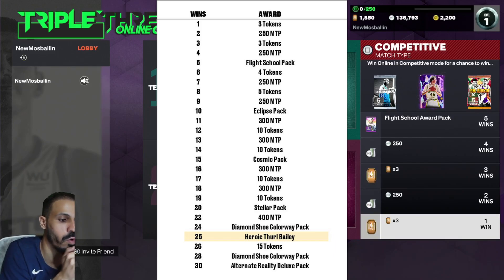From win 1 to win 30, it starts off pretty much the same as every other co-op: three tokens, 250 MT, at 5 you get a Flight School pack, at 10 you get an Eclipse cosmetic, at 15 there's a Stellar, at 20 the colorways start popping up, and at 25 you get your first player which is Heroic Thorough Bailey.